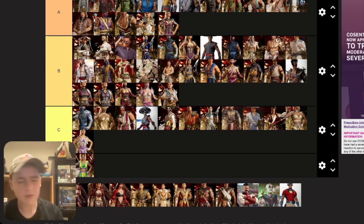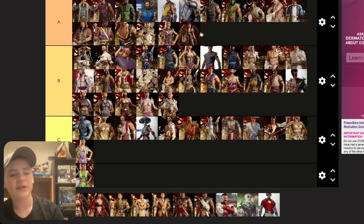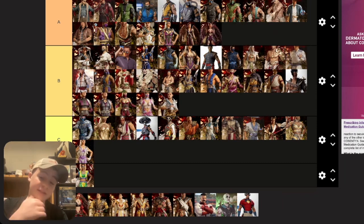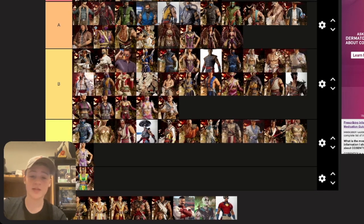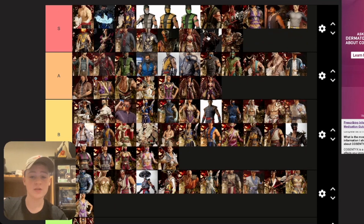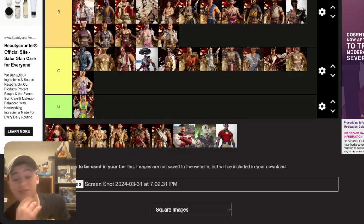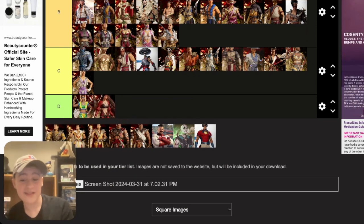Nitara — the base one is pretty decent. The Union of Light one is also surprisingly good. The Order of Darkness Nitara I really like — the hair and spikes look great, putting it bottom S tier. The Deadly Alliance skin is going bottom D tier — they butchered it. It looks like a mod, and I've seen mods that look better. Really disappointing.